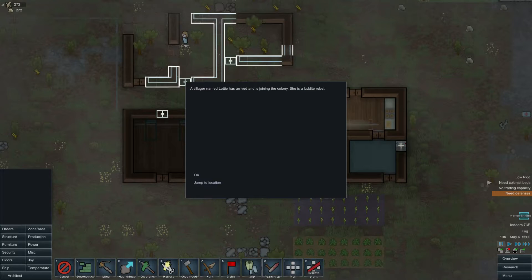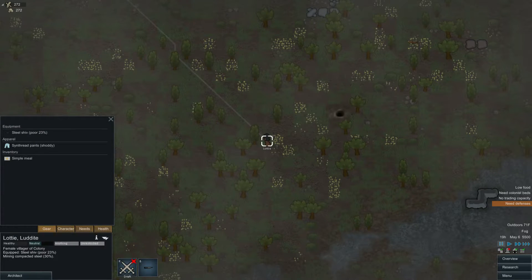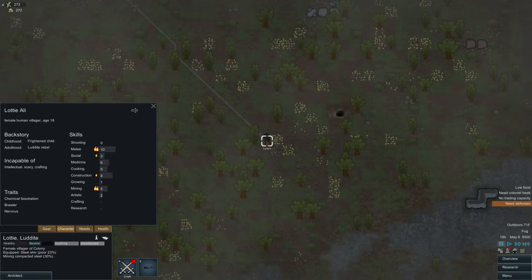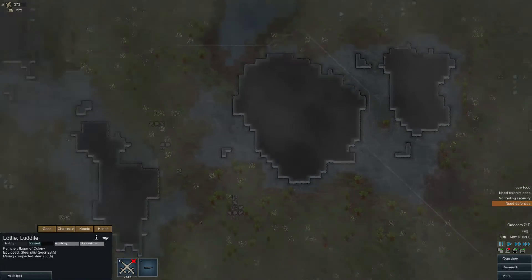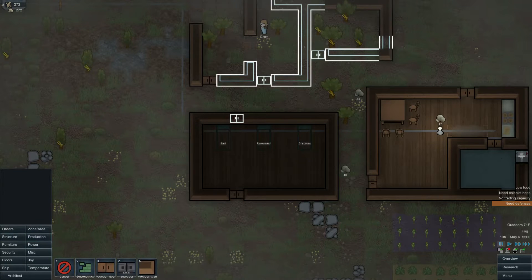Wanderer joins! A villager named Lottie has arrived and is joining the colony. She is a Luddite rebel. Lottie, good to have you — and it looks like you're only wearing pants. That's interesting. Lottie is 18 — young lady. Really good at melee, okay at mining, and really good at construction. That's fantastic! She's incapable of anything intellectual, scary, or crafting. Traits: chemical fascination, she's a brawler, and she's also nervous. Everybody's either sickly or nervous in my place. Okay, Lottie, good to have you on board. Let's go ahead and give you a sleeping spot.